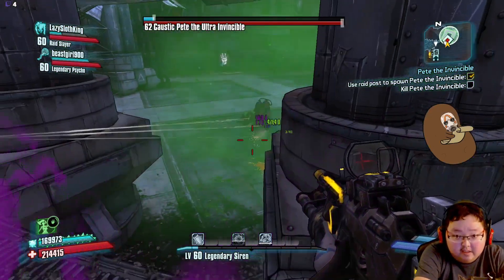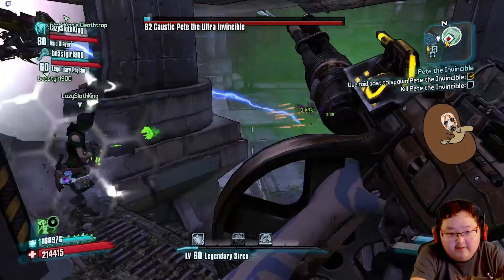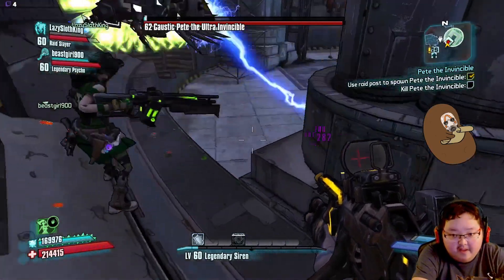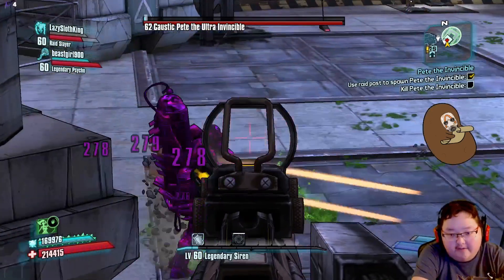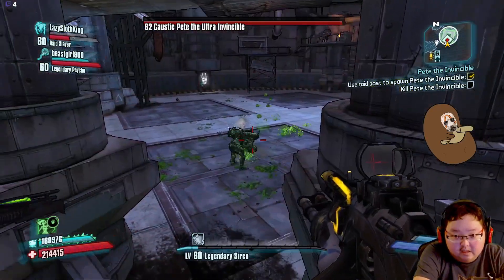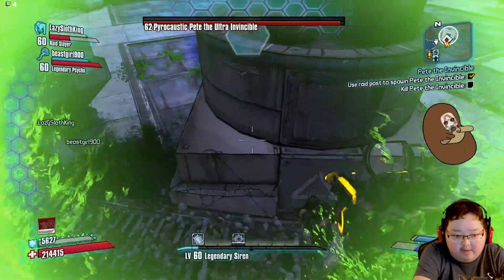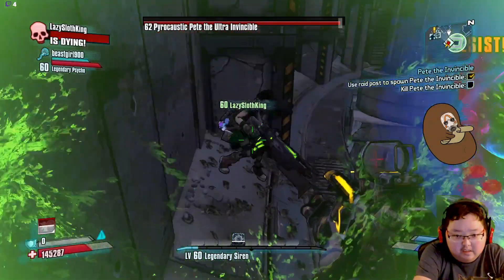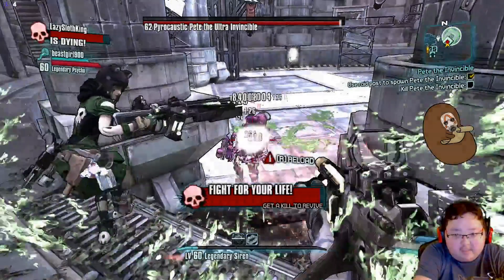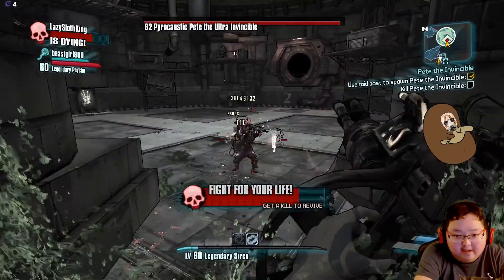How are you doing Luke? My shield's still up but it's about to go down. I thought he was gonna get up here. Out of all the invincible enemies we've faced, this guy is the asshole. Second phase - I'm about to die. Got you. Both of you are about to die. I'm down too. I think this is it, Luke. I think this is it man. Well we tried, dang - even with the cheese spot.